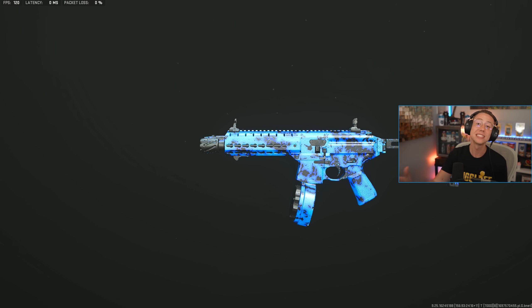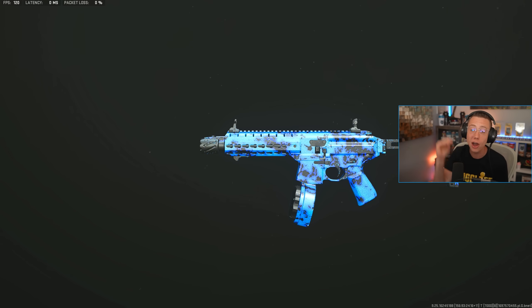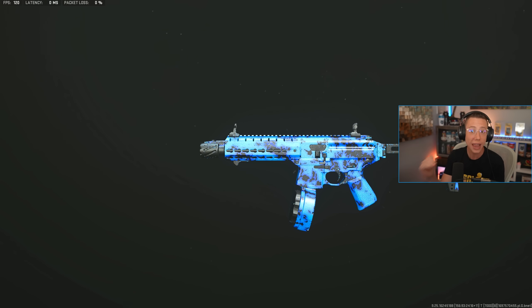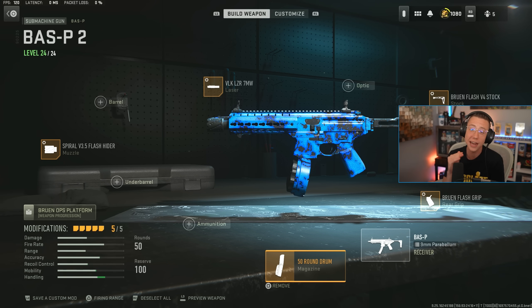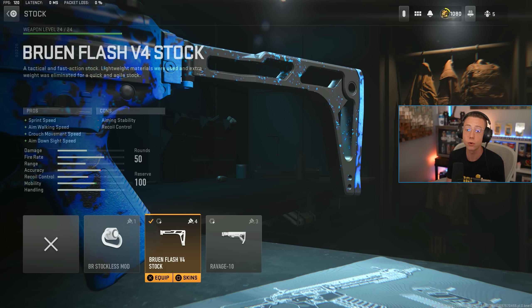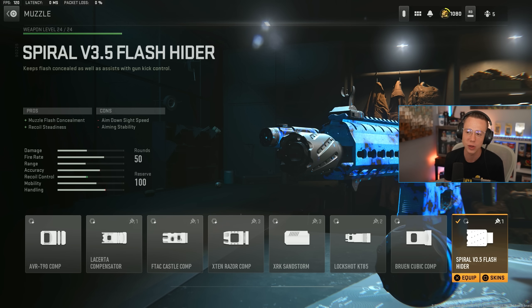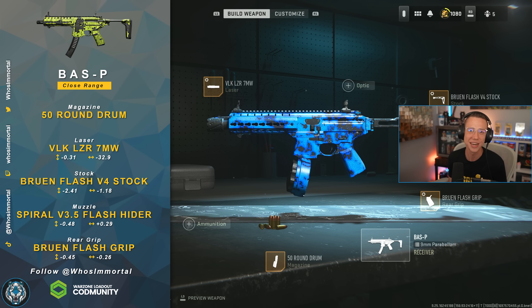Outside of the Lockwood 300, SMGs are dominating close range. The Bass P has risen in rank so much recently. We're not in any particular order with the top 10 today, but the Bass P has really been bumping up a ton in the SMG category and in the close-range meta. Its TTK is now super competitive, and what it has over all the other subs is its range — its initial damage range is so much better, and in the mid-range its TTK is so much better. This thing is a lot more versatile than really every other sub while still being very easy to use. Setup: 50-round drum, Bruin Flash rear grip for better ADS and sprint-to-fire, Flash V4 stock for better sprint speed, strafe speed, and ADS speed, 7-milliwatt laser, and a flash hider for better recoil steadiness. SMGs are all kind of built the same way right now since you're all focusing on the same basic pros, and even though they all feel very different, they're all used in similar ways.